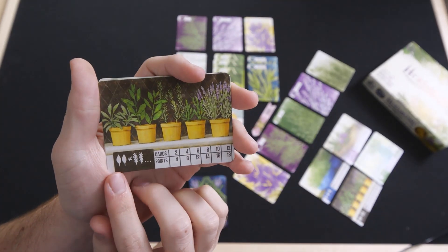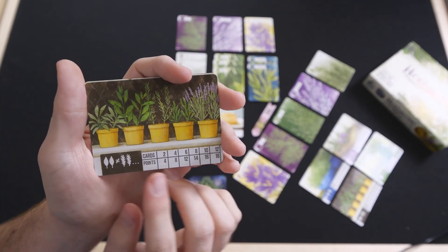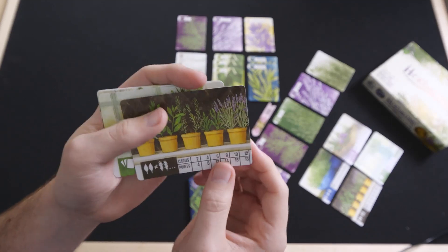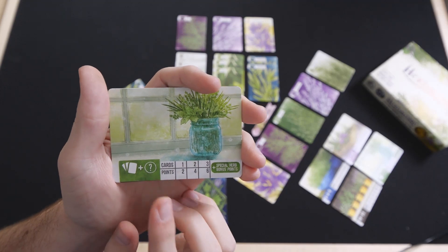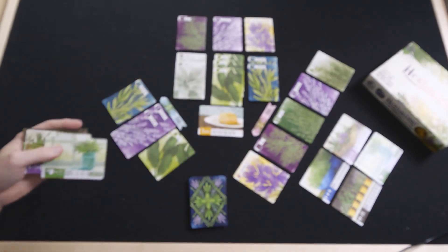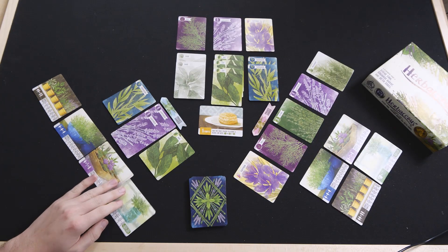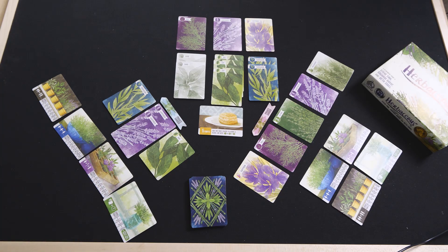This third pot will hold pairs of herbs, and while you can technically have up to 14, it only scores up to 12 — so six different pairs will get you up to 18 points. Finally, the last pot scores any three cards, and this is the only pot that can hold the special herbs, which give you additional bonus points. Those are the four pots you have; you're going to use them all once each game, and the question is not if you'll use them, but rather when.